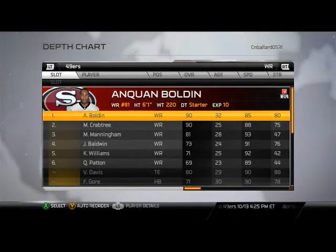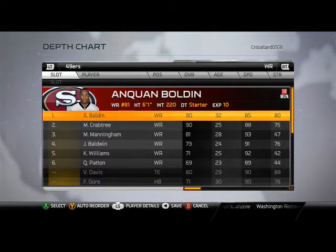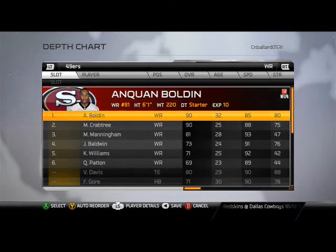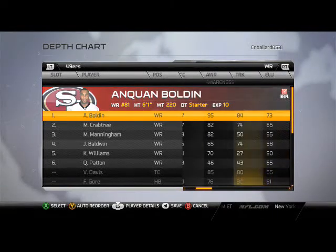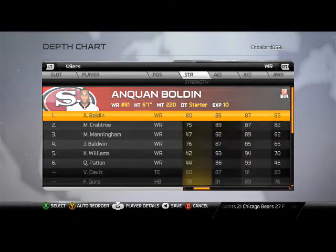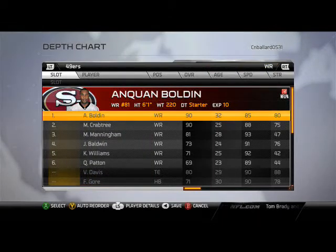At wide receiver we like to have Anquan Boldin and Michael Crabtree — I call them the twin towers. Both six foot one, both almost 220 pounds. They're basically the same exact receiver, very effective. Look at these ratings — they're almost identical to each other, it's almost freaky. Boldin is a little more experienced than Crabtree, but both are going to be phenomenal receivers. In my opinion both of them are top 10 receivers in the game today.